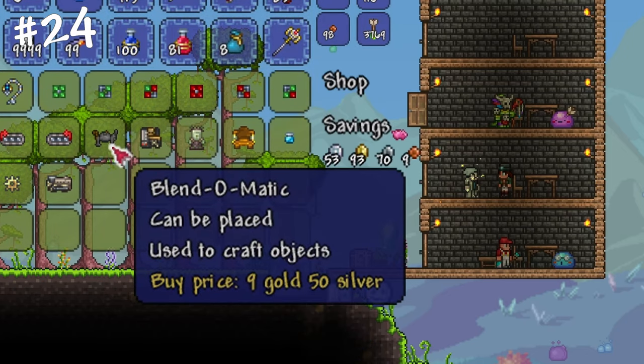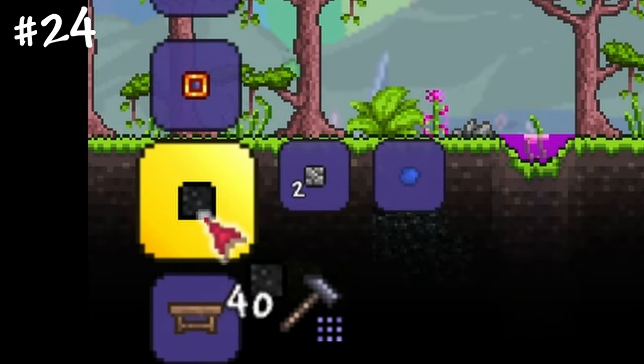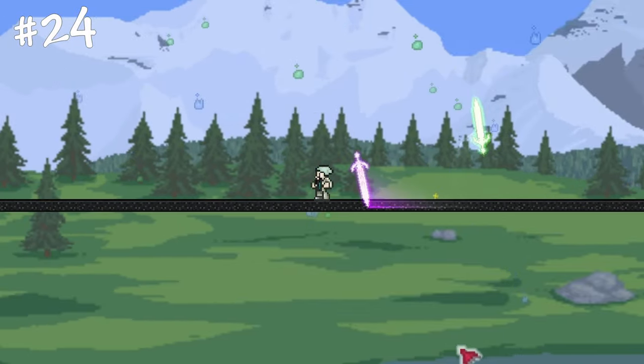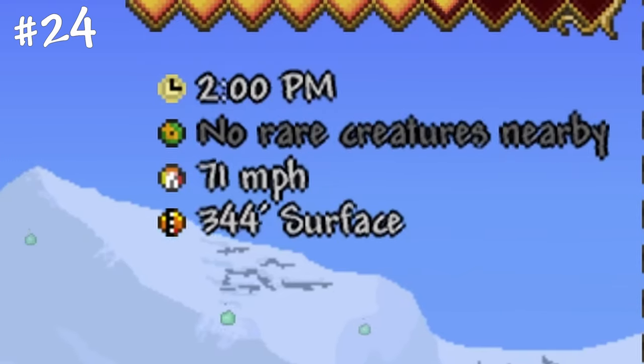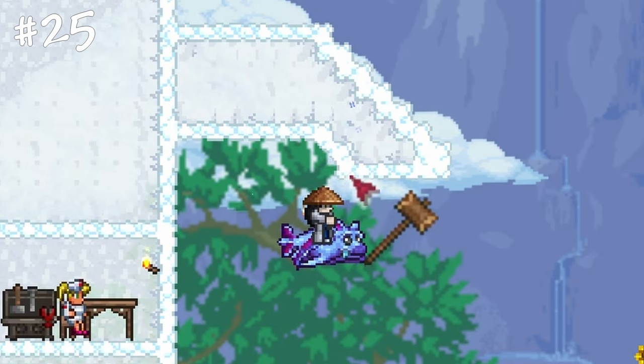Buy a Blend-O-Matic from the Steampunker after defeating mechanical bosses and combine gel with stone to craft asphalt blocks. With decent boots equipped, you'll easily reach a running speed of 72 miles per hour on an asphalt arena, which is much faster than the speed most bosses can keep up with.